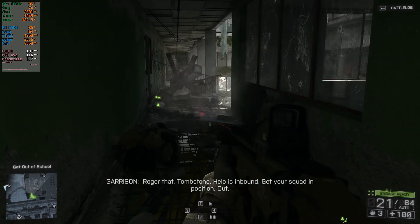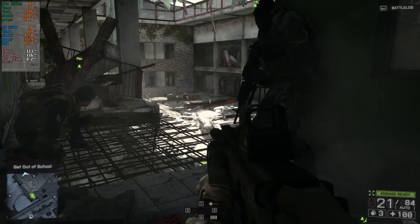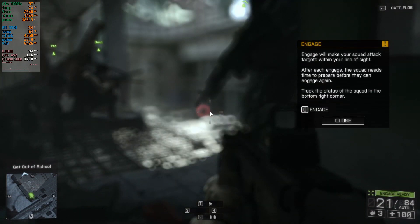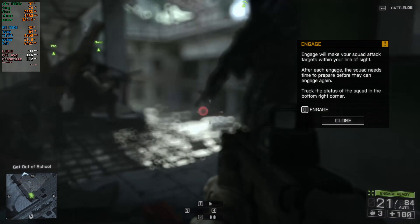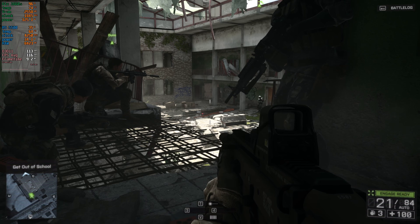Roger that, Tombstone. Helo's inbound. Get your squad in position. Out. Hello — in the atrium. They haven't spotted us. We'll take them out together. Tag them and give the signal. Let's do it.